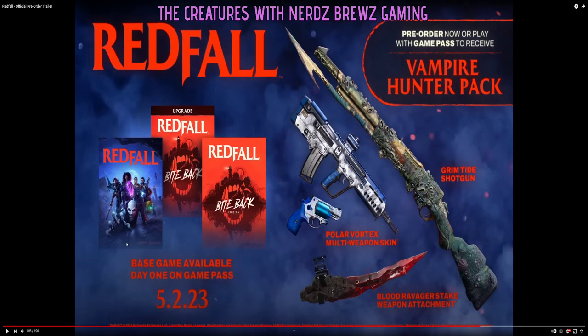May 2nd, 2023. Okay wait — this was a Game Pass day one bundle deal. Fuller Vortex multi-weapon skin. Blood Ravager stake weapon attachment. Grimtide shotgun — look at that shotgun, that looks cool. Fight back edition.